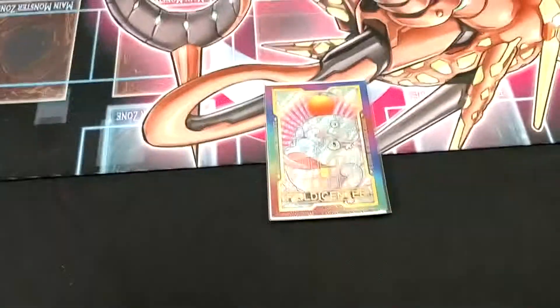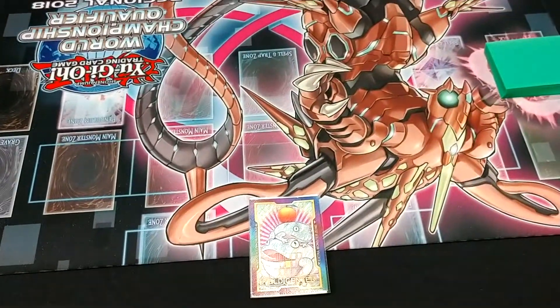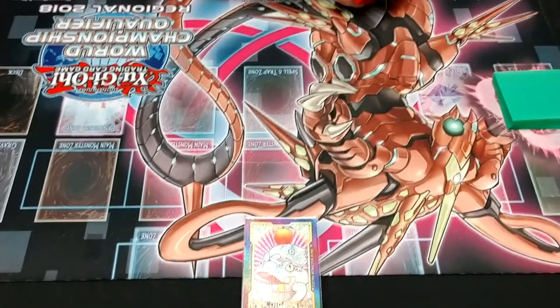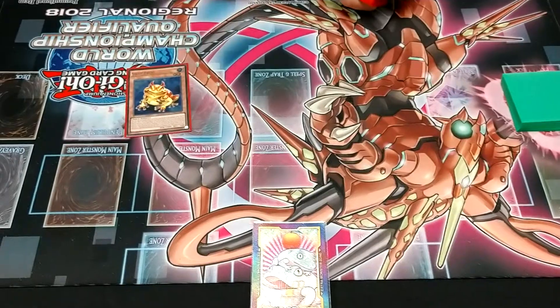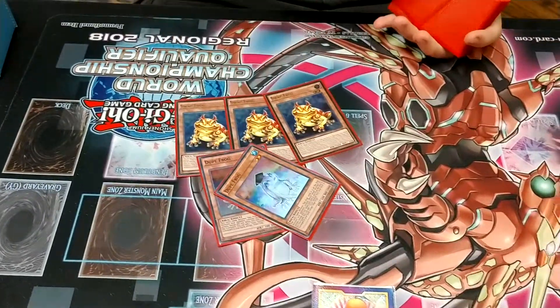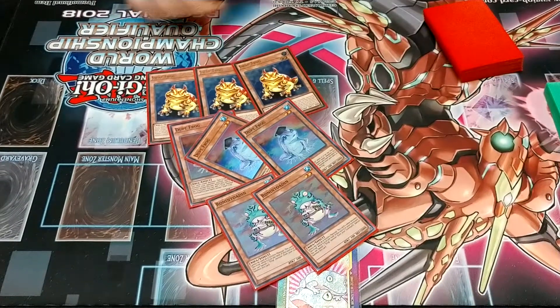Alright folks, this is Team Shuffles, the man, the legend. What do you got for us? I got Paleo Frogs here. We're still playing this deck — still last format. The format's moved on but we're still hanging in. We start with 3 Swap Frog, 3 Dupe Frog, and 2 Ronin Toten. That's a pretty standard ratio.